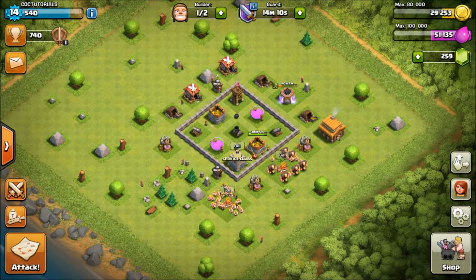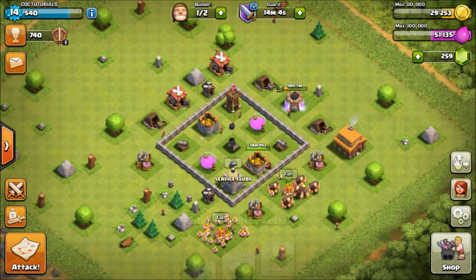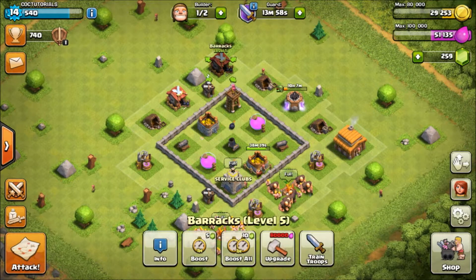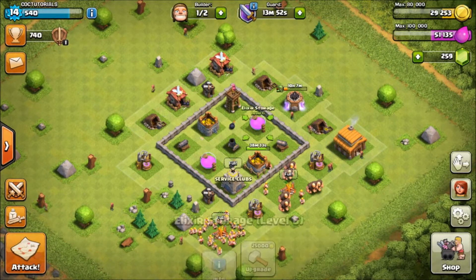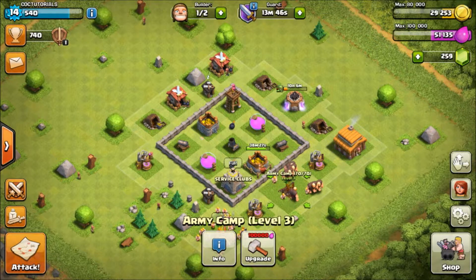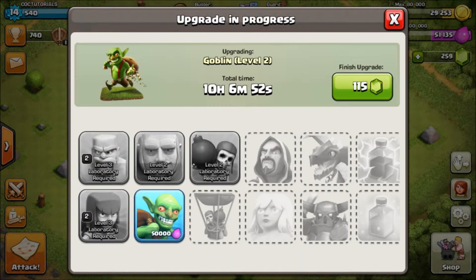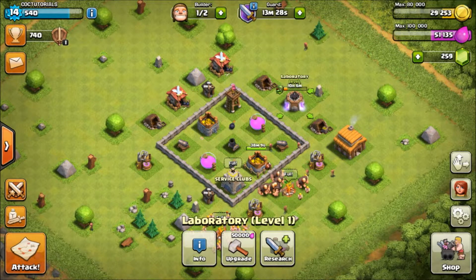Welcome back to Clash of Clans tutorials. Since the last video there are a lot of changes - I've almost maxed everything. Barracks have upgraded to level 5, so I have a wall breaker. Elixir storage 2 is upgraded to level 6, army camp is upgraded to level 3, giving me a total of 70 capacity. Barbarians and archers are upgraded to level 2, and goblins are currently being upgraded.